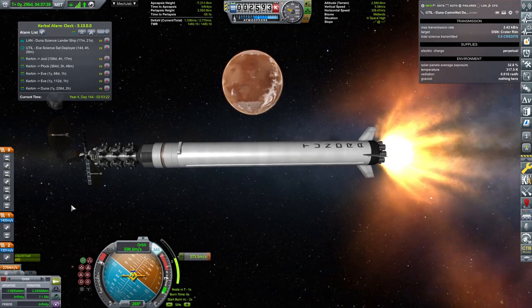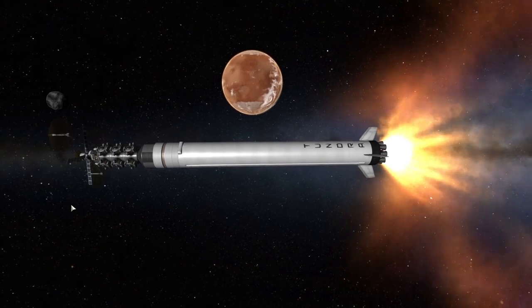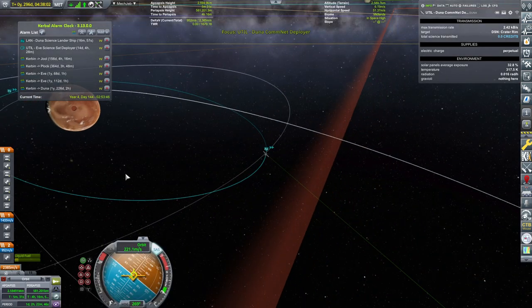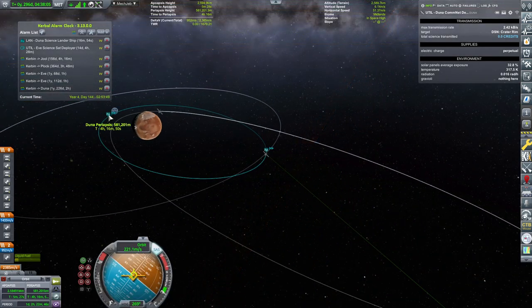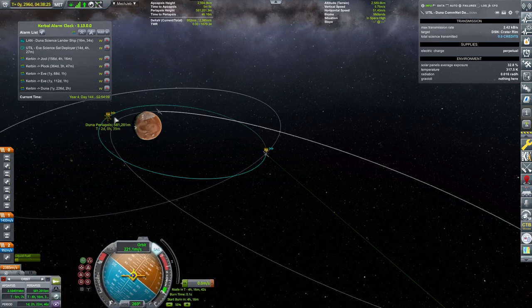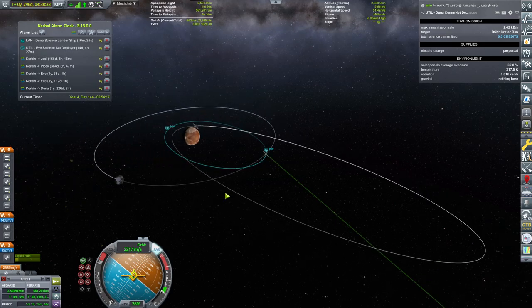Look at those Merlin engines lighting up. Beautiful — it's a screenshot if I ever knew one. With periapsis of roughly 581, as you can see, we still have the DUNA science lander ship going for the periapsis. These episodes were intertwined. However, we are currently at the apoapsis, and we have inserted ourselves successfully around DUNA.